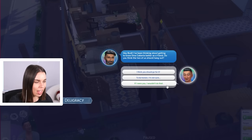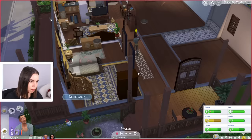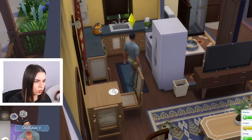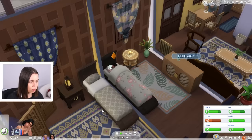How about you get something to eat? Arturo's calling: 'Hey Budi, I've been thinking about getting to know Dina Caliente, but you have a partner.' Better as a friend — do you think the two of us should hang out? It says as a friend, so it's not romantic. I think you should go for it — as long as you're not cheating on your lovely husband, that wouldn't be very nice.